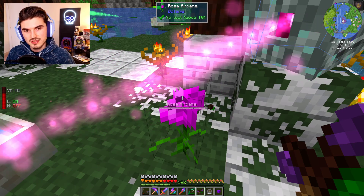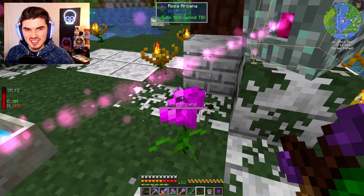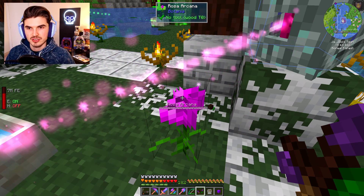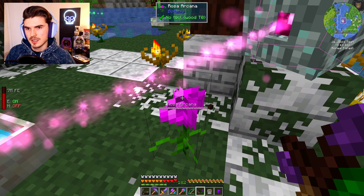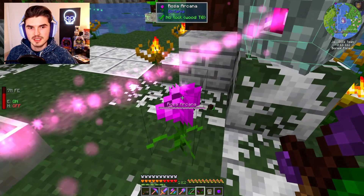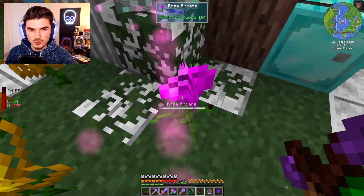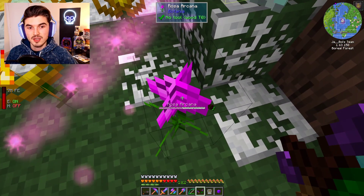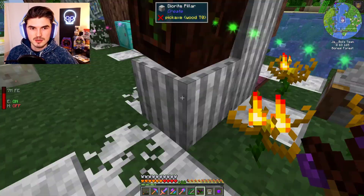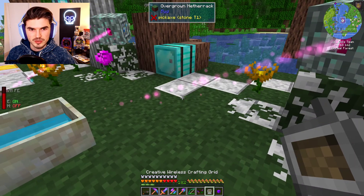The Rosa Arcana will take your experience levels and turn them into mana. With us having 182 experience levels, that's easy to do. I'd be curious to know if you could set up some kind of automated system from storage, so you could just put some storage with your experience and have it collected by this flower. For now, you have to be close to each one — as you can see, it fills up once you're standing next to it. I only have three up and going because they are relatively expensive to make.